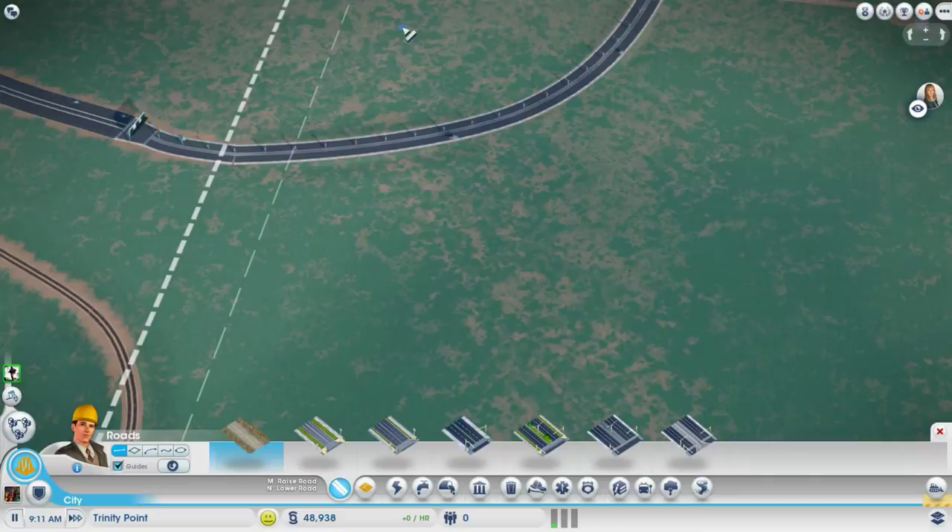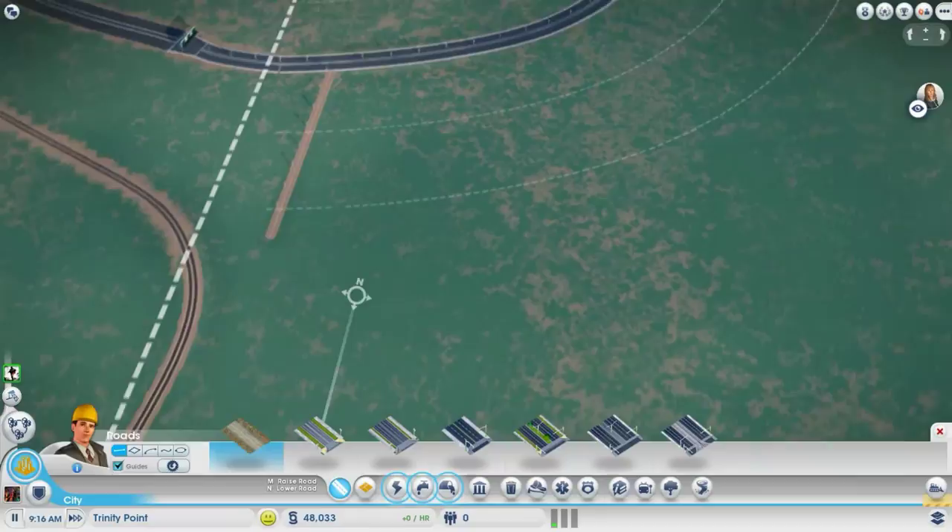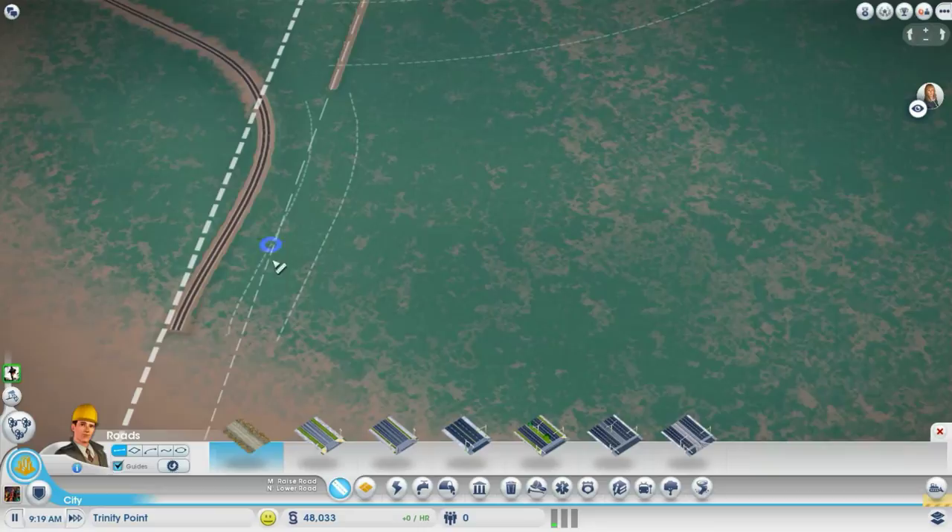If you build a lot of high density regions or cities, you get to learn that once they go high density they're more likely to abandon. Here's a little tricky spot because of the track — I always like to move out away from the track. Oh, actually you have a guide there that kind of goes away, that's pretty cool.